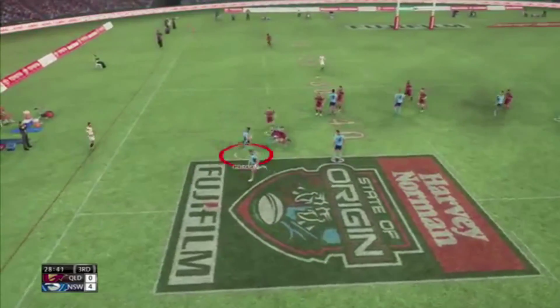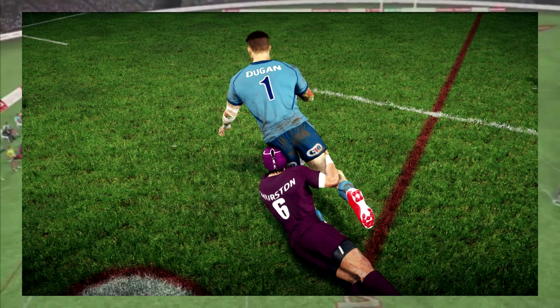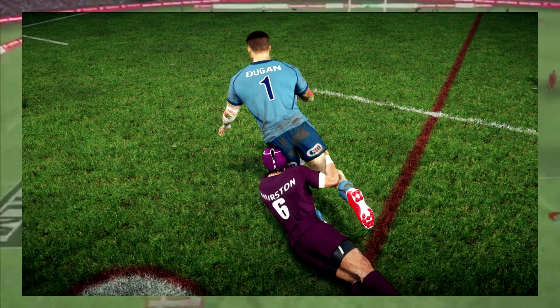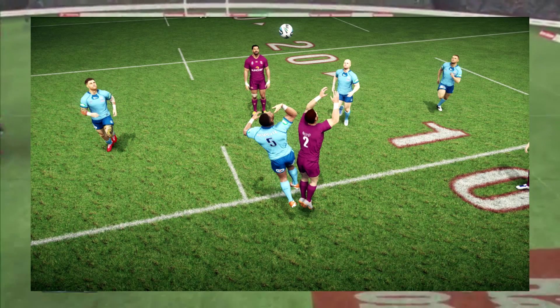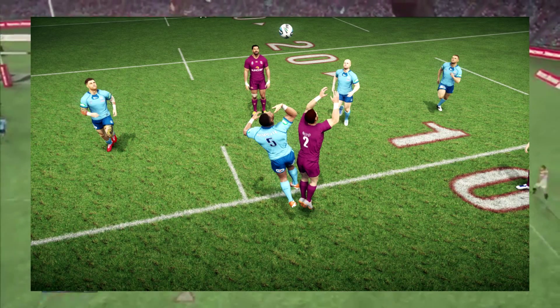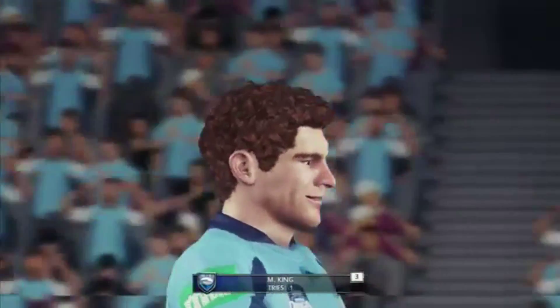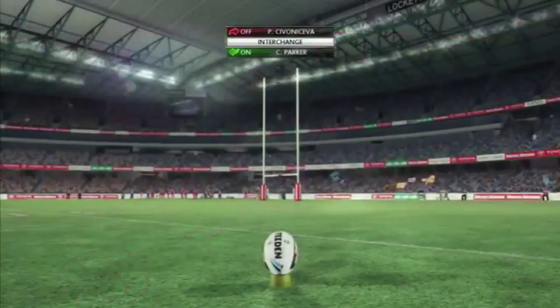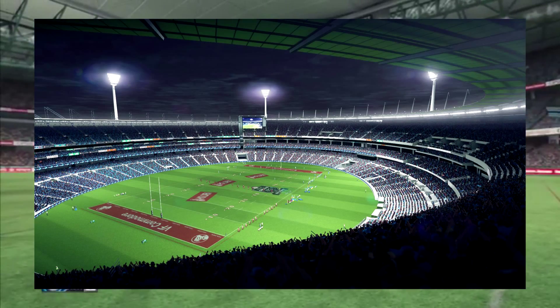Moving on to the next screenshot, you can see JT — Jonathan Thurston — tackling Josh Dugan, a great shot. In the third shot you can see a Blues player and a Maroon player both jumping to catch the ball.